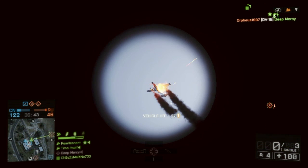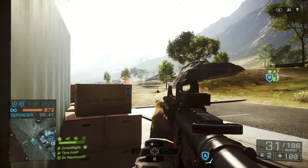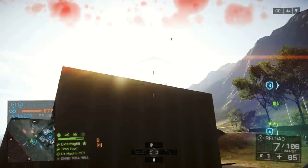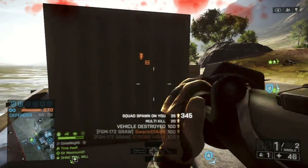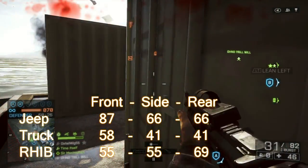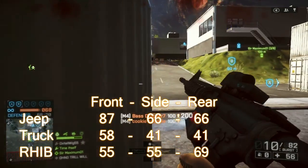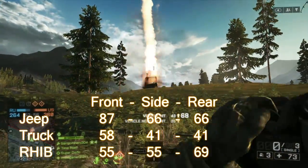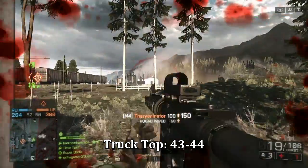If you can manage to land a hit, quad bikes and jet skis are one-hit kills. And now we get into the category of vehicles where how much damage you do depends on which side you hit, just like the RPG and SMAW. This includes trucks, jeeps, and ribboats. The damage values are between those of the RPG and SMAW, but in general everything is a two-hit kill, except for the side and rear of a truck where you'll need three shots. Or, like the SMAW, a hit to the front of a truck and then the side or rear isn't quite enough to destroy it — though at that point you'll leave it with one health, and it won't take long for that to just degrade away and explode anyway.